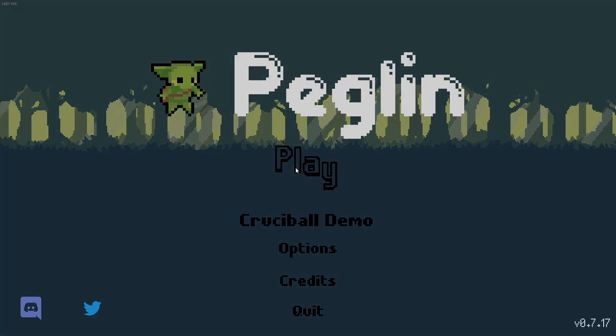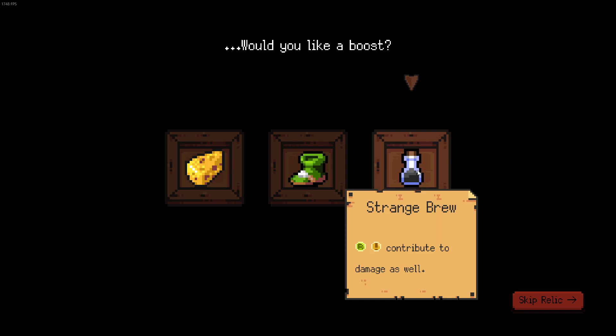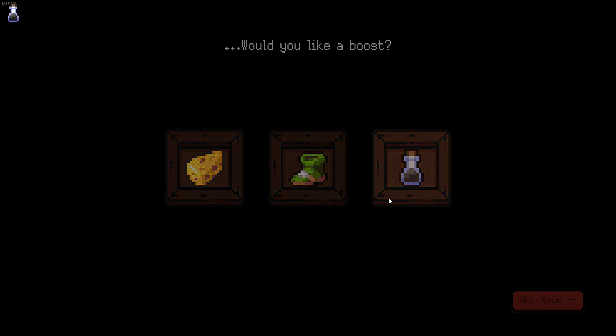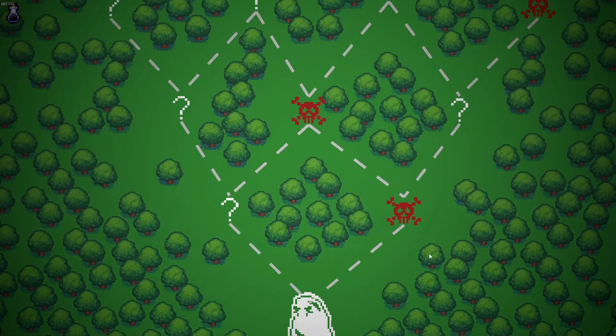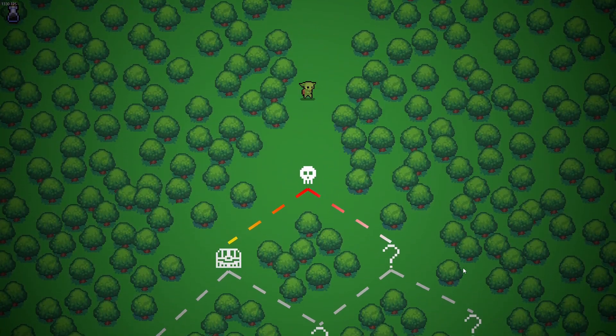Let's continue our journey to one-shot a boss on the first hit. Let's see what we got here - I'm gonna go for Strange Brew because more damage equals better chances. That's a double we can hit right there - that's actually a double. Nice, oh my gosh, a relic!